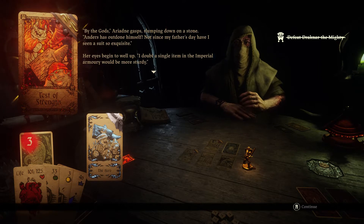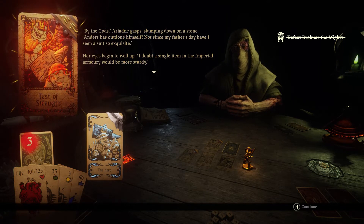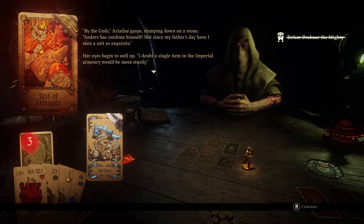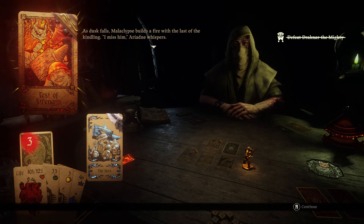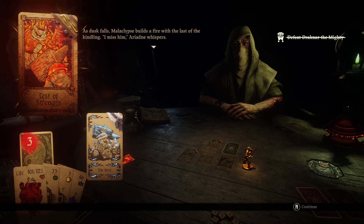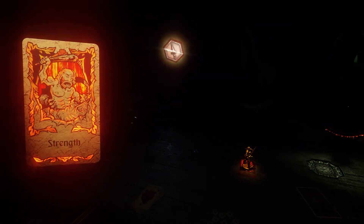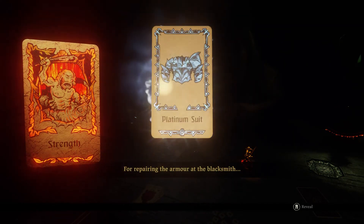'By the gods,' Ariadne gasps, slumping down on a stone. 'Anders has outdone himself. Not since my father's day have I seen a suit so exquisite. I doubt a single item in the Imperial Armory would be more sturdy.' Her eyes begin to well up. As dusk falls, Malacalypse builds a fire with the last of the kindling. 'I miss him,' Ariadne whispers. Yes, with that, we have beaten the Brimstone Strength and unlocked the Platinum Suit.